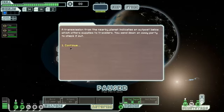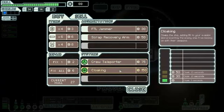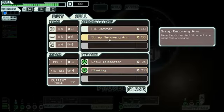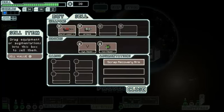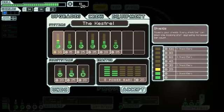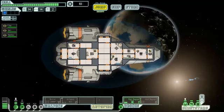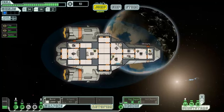Transmission from the nearby planet indicates an outpost. Welcome to the store. We don't have enough for the teleporter, but ooh — scrap recovery arm! Gets us 10% more stuff. We'll buy that. We just improved our shields — that doesn't help yet, but it will help later. Moving to the next point; nothing remarkable. We'll jump ahead one more and then we'll leave the sector.